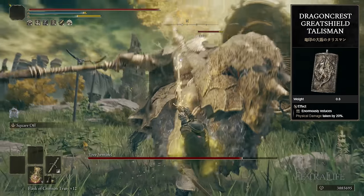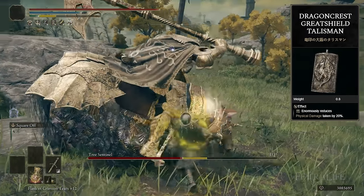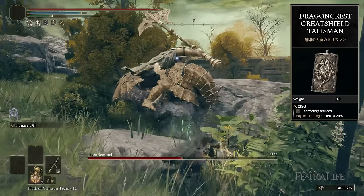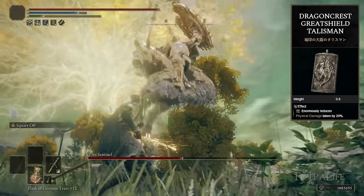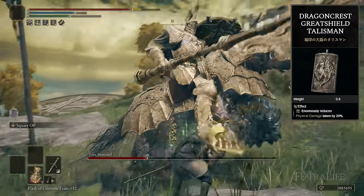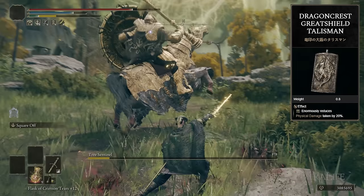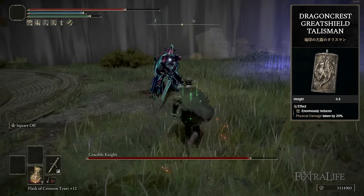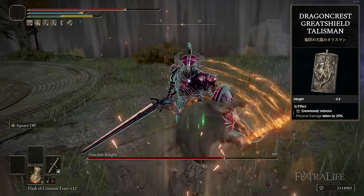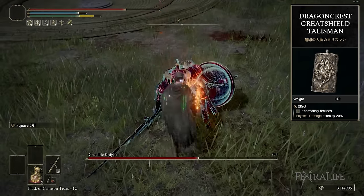I also have the Dragon Crest Great Shield Talisman to help boost my defense. I'm wearing very paper-thin armor, so getting extra physical defense is very nice. Even if you're playing with a heavy armor set, this could be good for you, especially when you're fighting very difficult enemies later on in the game, because you're going to try and trade a lot of times to get those stance breaks, playing aggressively. Sometimes you take damage when you do that, and reducing the amount of damage you take when that happens is nice.